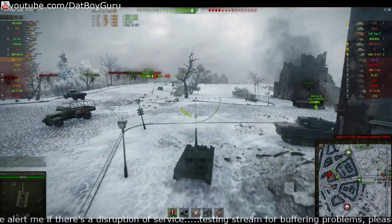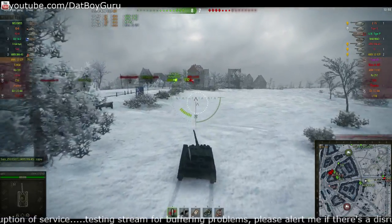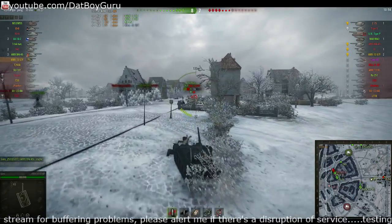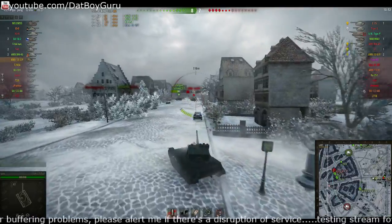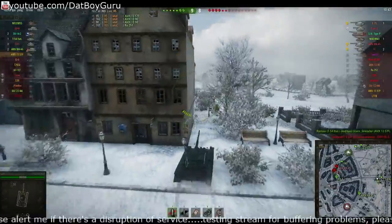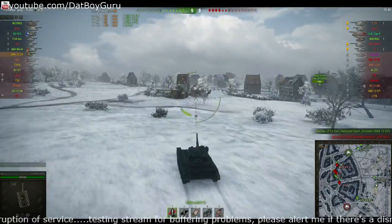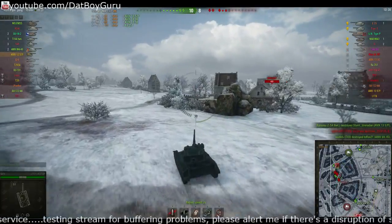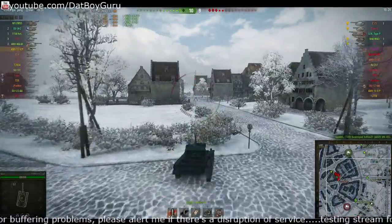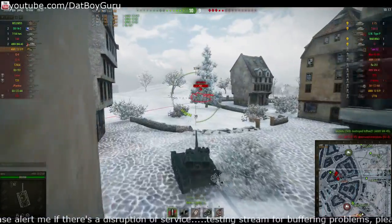Their tier 9 E75, a very dangerous tank, is still alive — we need all the help we can get. I'll try to help this T-54 lightweight out, but he's gone. So I'm going to head over to their cap circle. I think capping them might be the right thing to do. We're leading 10-8, but they still have that E75.